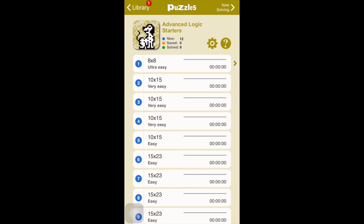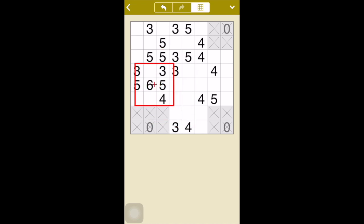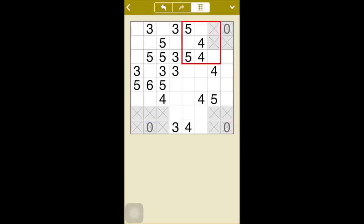I'm going to start from number one and apply what we have learned. I look for the easy ones — the given clues — in the beginning. Go to settings, the top one: auto-fill starting clues. I have that on all the time because I don't want to spend time looking for the zeros and nines when I start the puzzle.